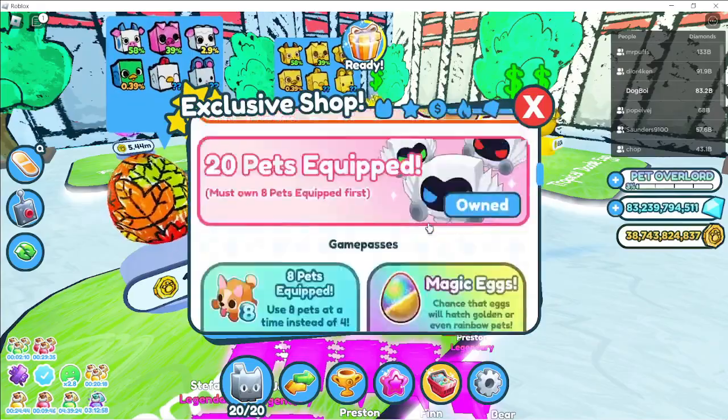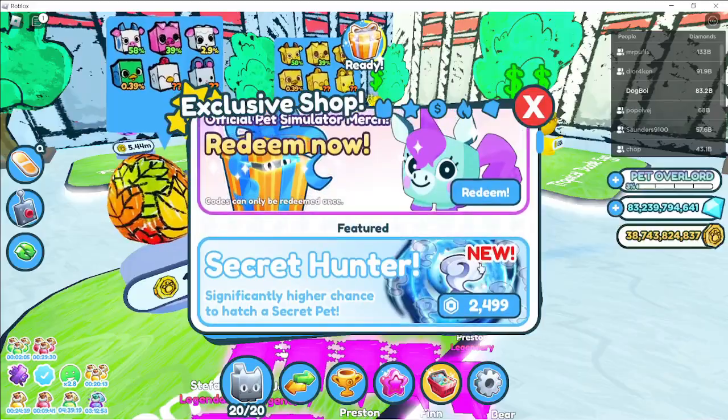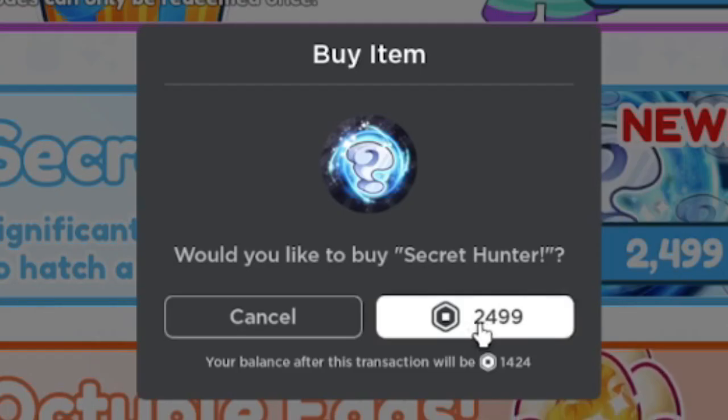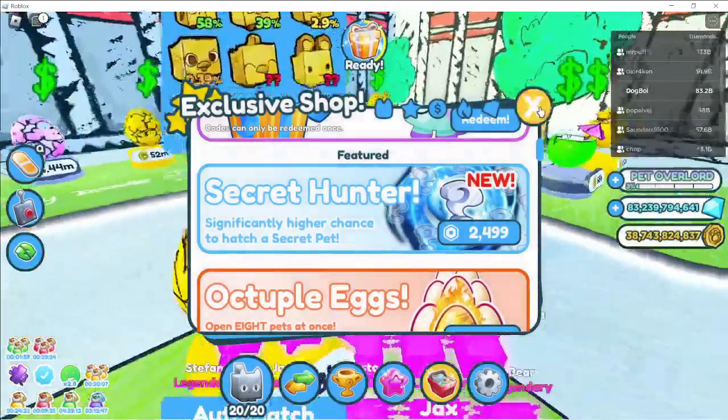Let's go ahead - exclusive shop. Okay, where is it at? There it is - 2,500 Robux. Let's go ahead, we're going to buy it. All right, here we go. And done - just bought it. Now it's time to get to hatching.